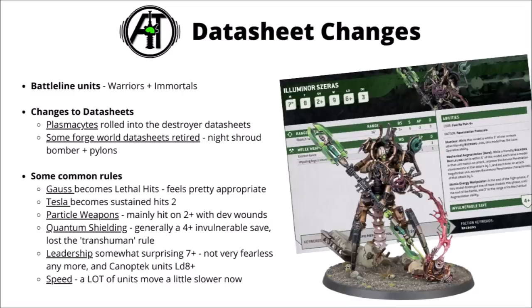Another trend in the codex is a lot of units losing a bit of speed. GW might be trying to skew Necrons into more of a slow and indomitable faction rather than having a similar speed to other armies. Quite a lot of units lost one or two inches of movement, things like the Triarch Praetorians and the Skorpek Destroyers. The leadership of Necrons is also a lot lower than many were expecting — a 7+ for the majority of units — which means some might be unreliable when there's a chance of being battle-shocked, and places further value on leaders who are mostly leadership 6.